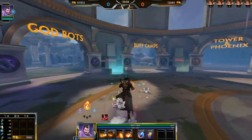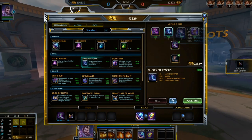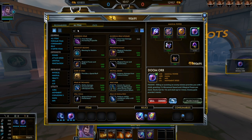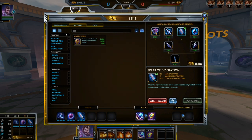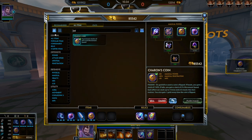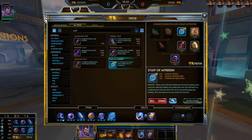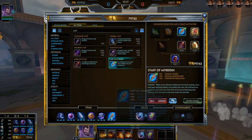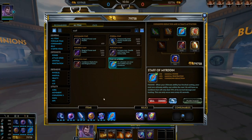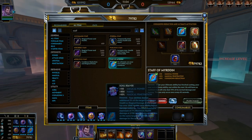The next build is a more standard safe build from last season. You start with Boots T2, on your first back get cooldown boots, then finish Do More, then Spear of Desolation — or Divine Ruin if they have healing. If I'm ahead and expect to fight, I get Coin here; if not, I might get Obsidian Shard. Then Soul Reaver, and last item Staff of Mirrored. This is your typical old Merlin build — the old reliable. It still works. The difference is the lifesteal build focuses more on lifesteal and power, while this one focuses on cooldown and power. Both are very reliable.